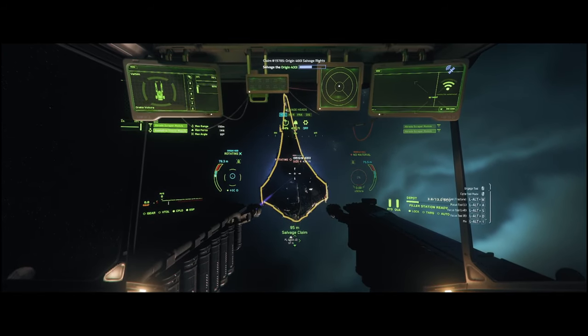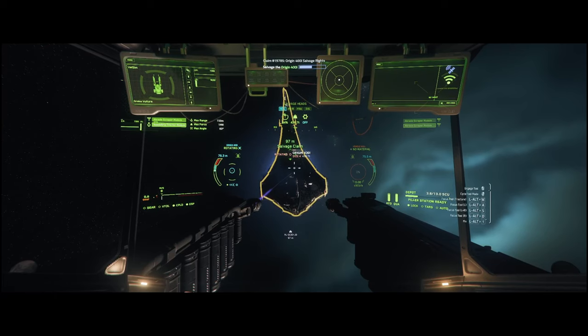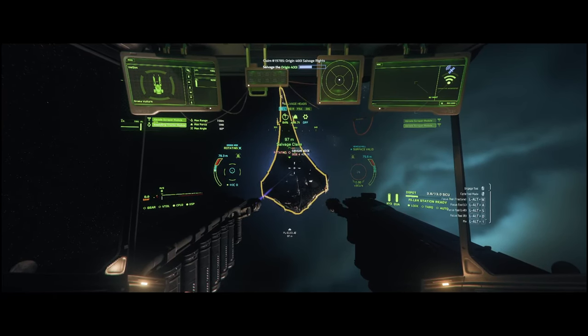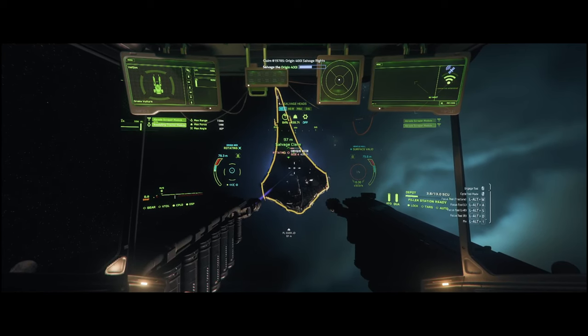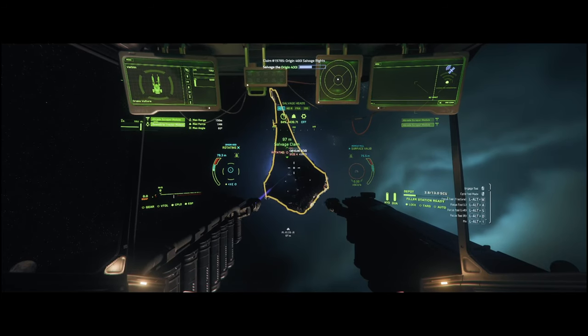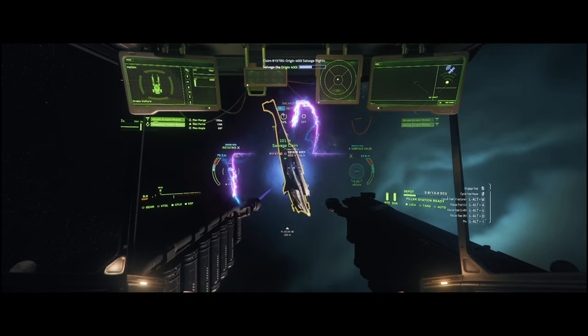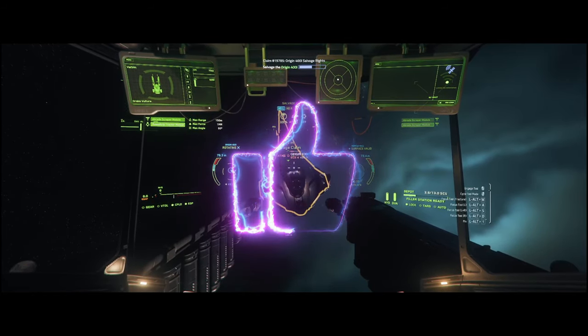Moving now to the second ship to be tested with the tractor beam on a Vulture — this is a 400i from a 20,000 aUEC salvage contract. I will not repeat all the details from the first test, but will show you that the tractor beam can be used with the 400i and it is very easy to turn the ship.